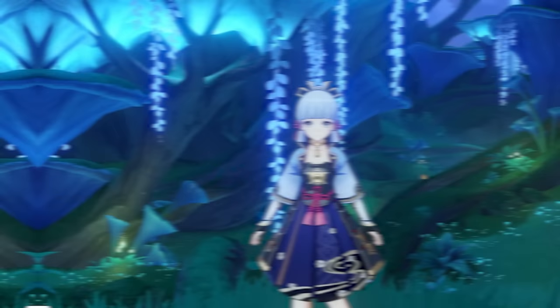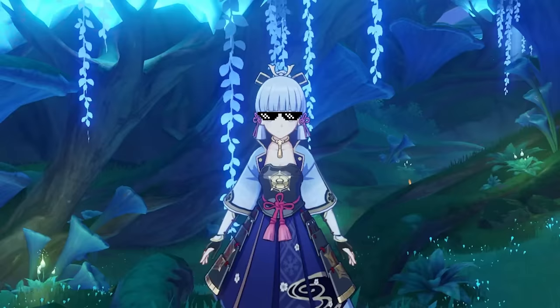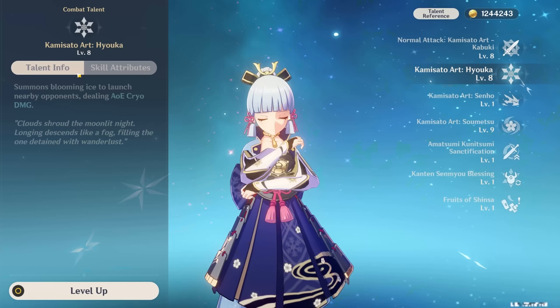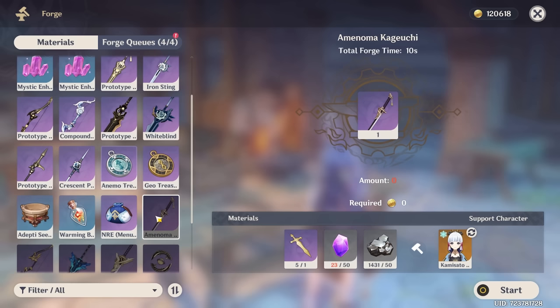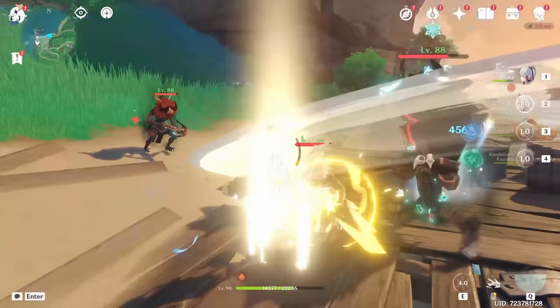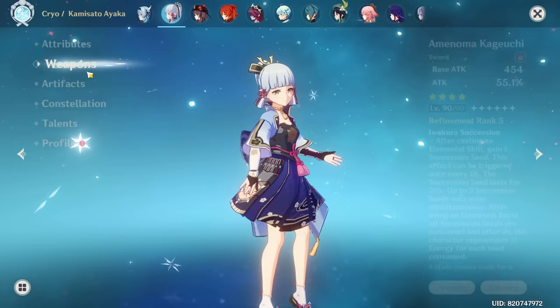A more affordable weapon that can still help Ayaka dish out great damage is the Amenoma Kageuchi Sword. It synergizes wonderfully with her kit and was most likely made with her in mind. It is a craftable weapon with a nice 55% ATK increase, while also having a passive that generates more energy particles, allowing for faster burst recharge and a more consistent damage output over time. It is a brilliant weapon if you're suffering with energy issues, though it will deal less damage than the Mistsplitter.